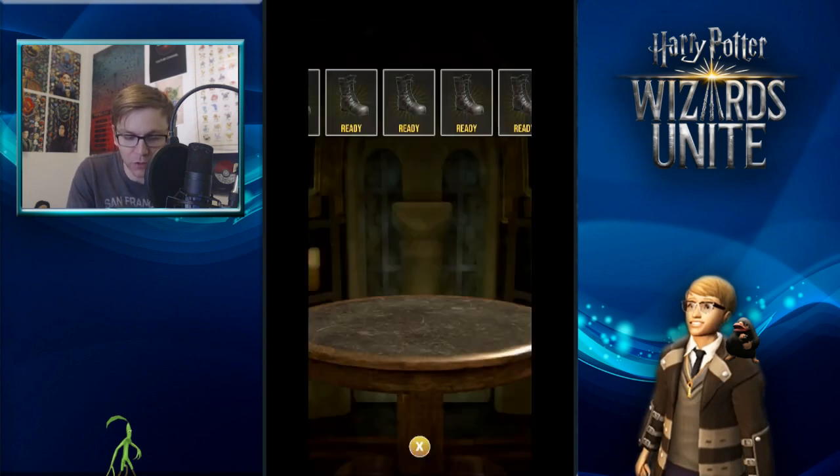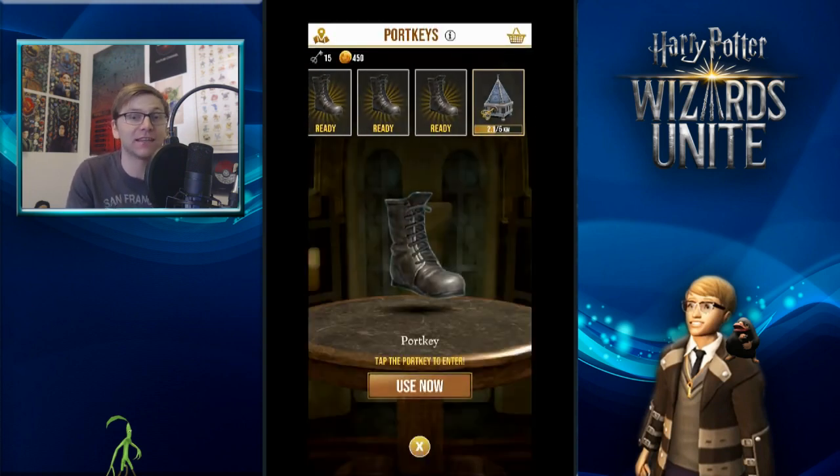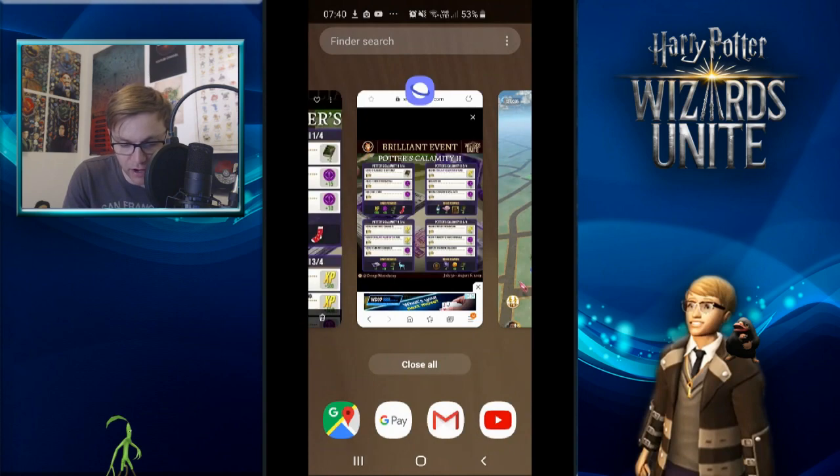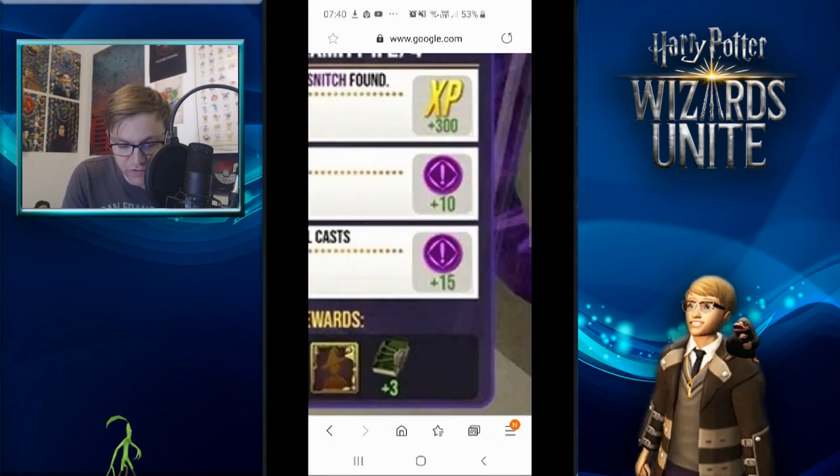What I want to try and do is hold that 5K until it gets to about 4.9 kilometers, then do no more walking. At that point, when I open the app I'll walk about 100 meters and trigger it, and that will count towards unlocking a Portkey Portmanteau. The second task has us retrieve two brilliant golden snitches.